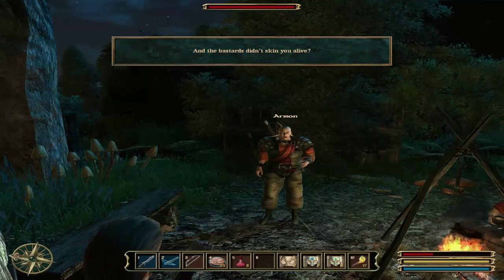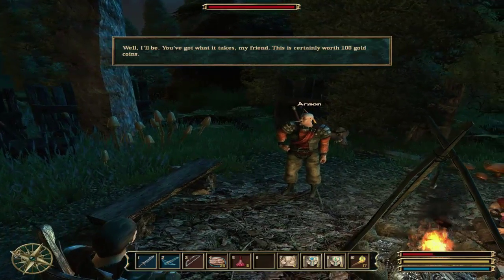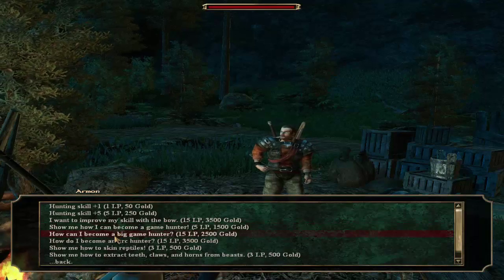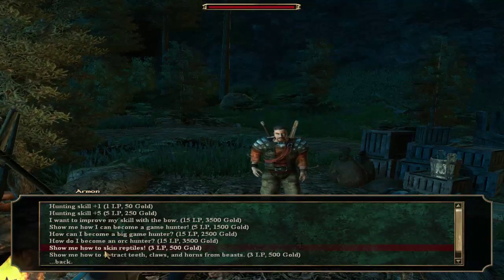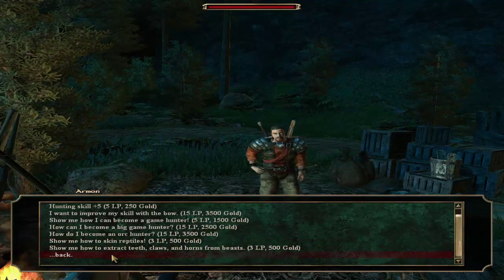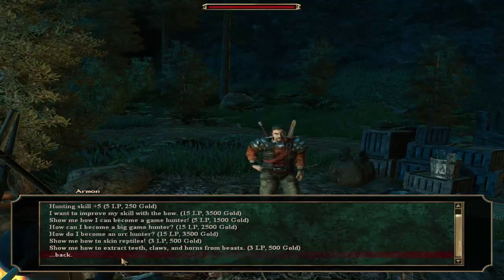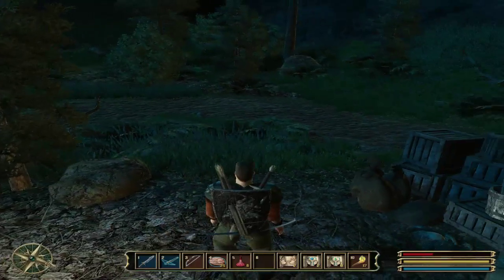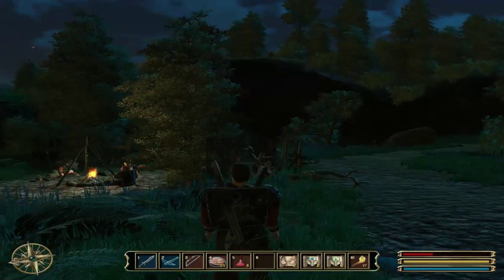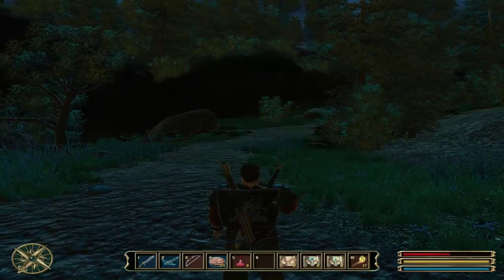I finished off those cowardly goblins! The NPC says: 'They weren't cowardly bastards — they didn't skin you alive. I'll be, you got what it takes. This is certainly worth a hundred gold coins.' Really? 100 gold? Teach me something about hunting. Okay — hunting, skin reptiles. I'd definitely go for extracting teeth and skinning reptiles next because those skills will get us more money. Skin reptiles and get teeth, claws, and horns from beasts — if we kill a shadow beast, that's a lot of money.